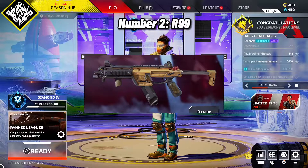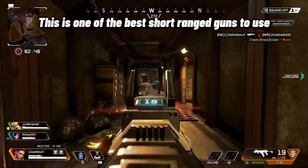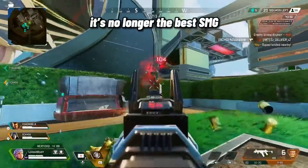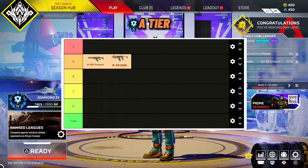Number 2: R-99. This is one of the best short-range guns to use. Sadly, with the introduction of the CAR, it's no longer the best SMG — still good to use though. A Tier.